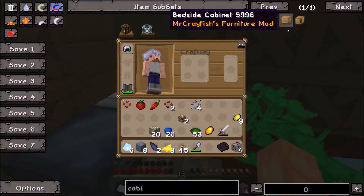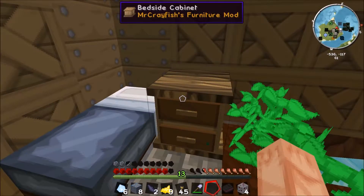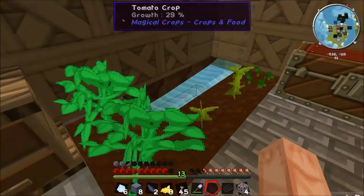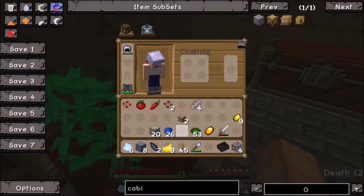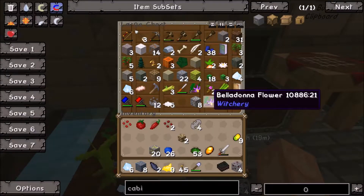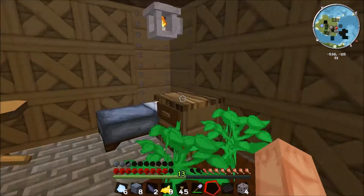I wanted to see if it would work, so I built this - there you go, it's just two chests and a load of wood, quite simple. I've harvested these crops and they make tomatoes - actually tomatoes, chilies, some belladanas - which I put in here. Do they stack? Yes they do, good. The wall hasn't grown yet.